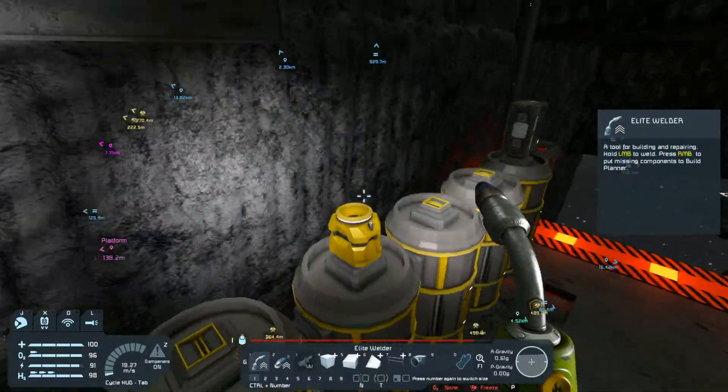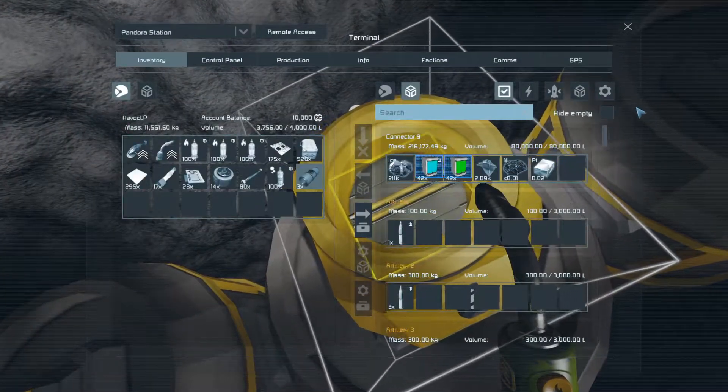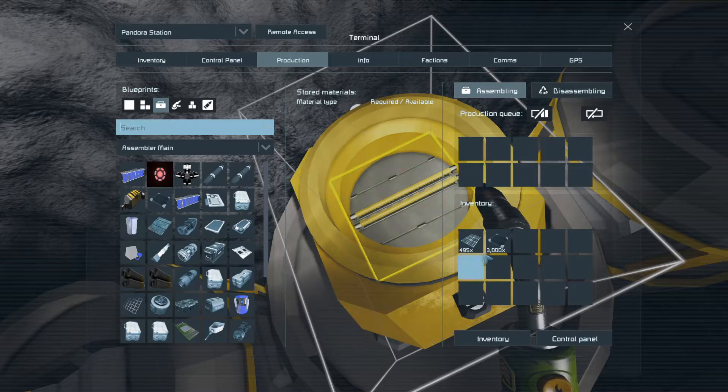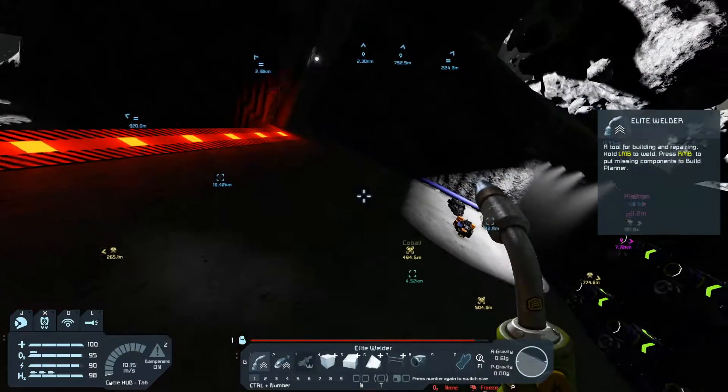So I need some bulletproof glass and some solar panels. Both of which are right there — is it that he just can't reach?